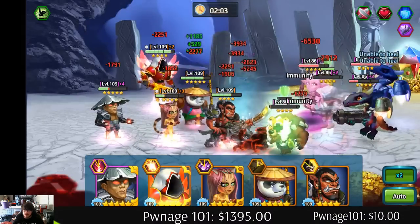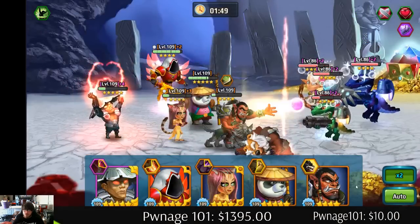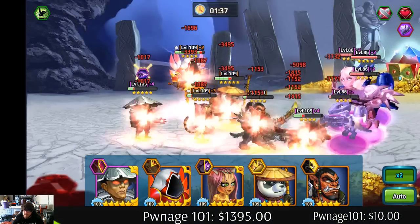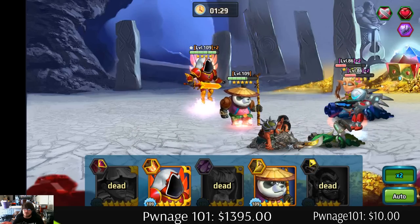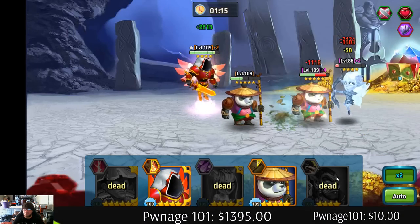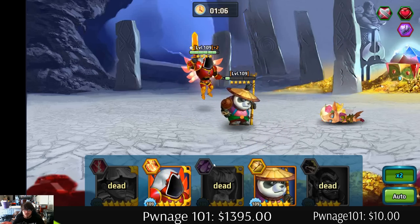I really thought Supernova got off his ultimate — oh he does, but it wasn't enough. Oh crap, he came back to life — I thought we were gonna kill him right there. Get rid of this freaking baby dragon. There we go — that's what we were looking for! All right, we beat it — we didn't use too many good heroes but we used some.